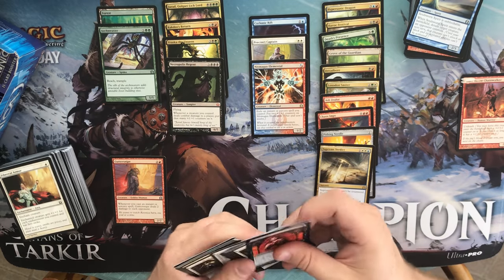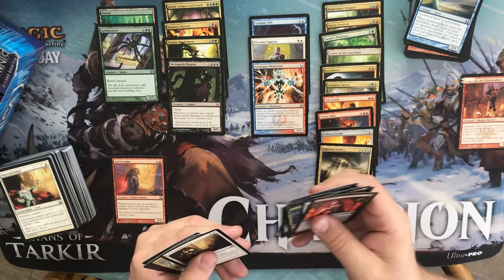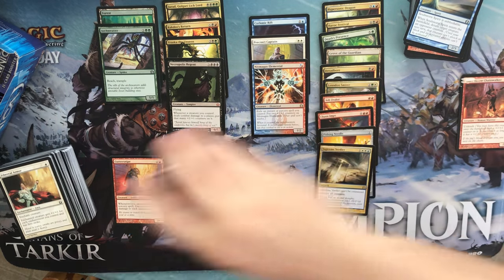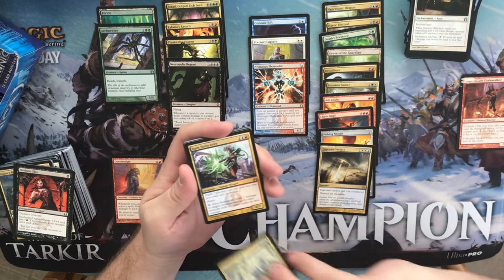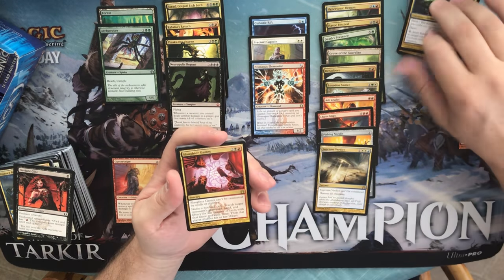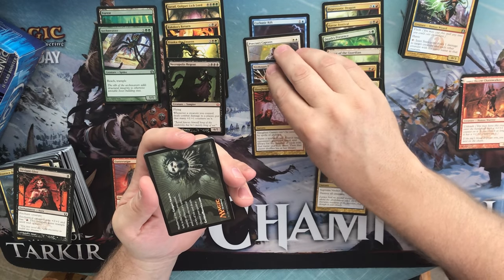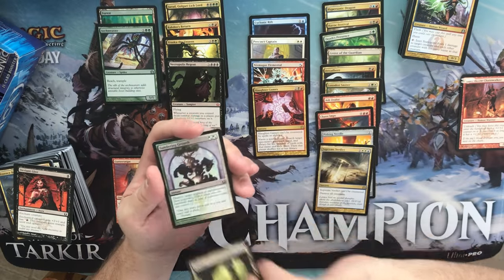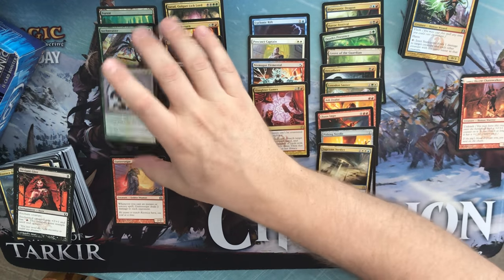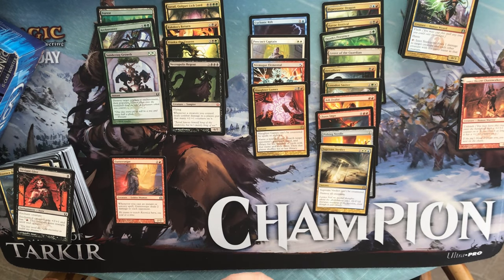I think we have a foil in this one — yep, we do. We have a Security Blockade, a Fall of the Gavel, an Izzet Staticaster, and Slaughter Games. Better not end up with a zero-shock-land box. We have a Swamp and a Sundering Growth, a cool-looking card. As I've said before on this channel, I love foils — I absolutely love foils.